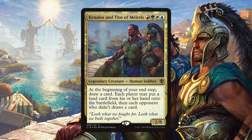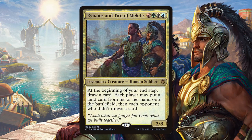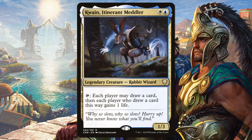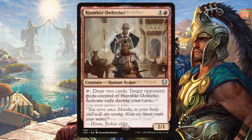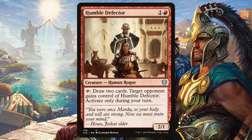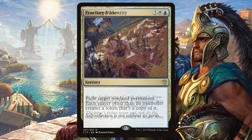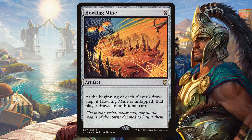Kynaios and Tiro of Meletis. This is another great group hug deck, but now we have white and red added to the mix, so we can add Quand, Itinerant Meddler, which can help with card draw for all players and they gain one life. Humble Defector lets us draw two and then pass it on to an opponent — they draw two, and then they pass it on. Fractured Identity is one of my favorite cards in a deck like this. Imagine creating a copy of Howling Mine for each opponent. Trust me, it's silly.